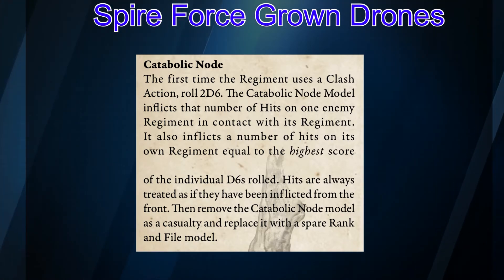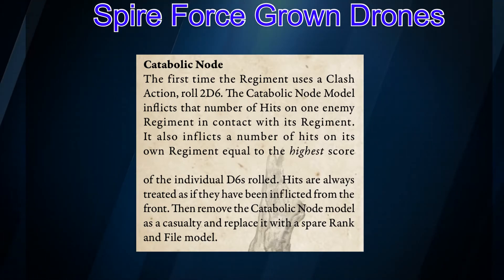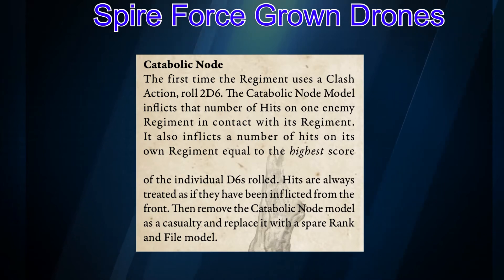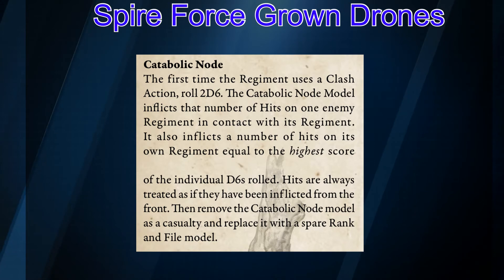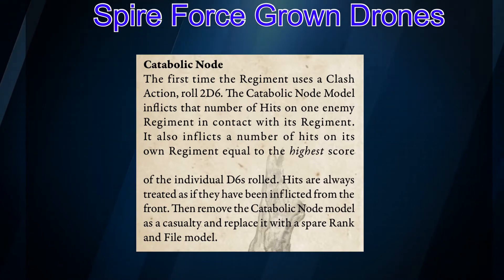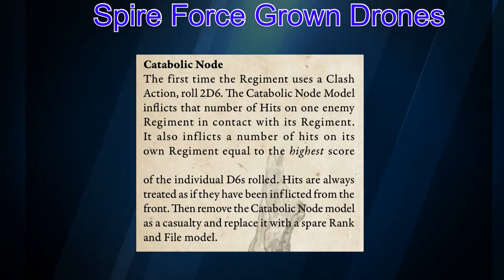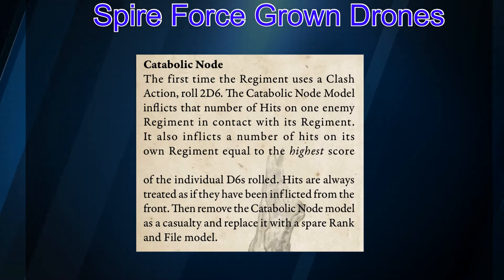For example, if you roll a six and a two, the enemy takes eight hits and you take six hits. You're really hoping for a high number like 11, which really pumps some damage in there. This is going to be a big help to the output of your Force-Grown Drone unit. And remember, once the Catabolic Node goes off, you can replace him with a regular Spire model from your Force-Grown Drone set — super cool. We're going to unbox this guy later this week, so make sure you check around for that video.